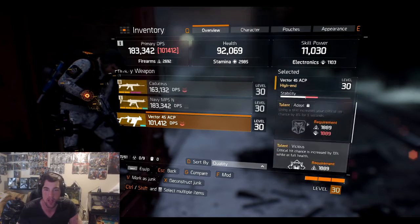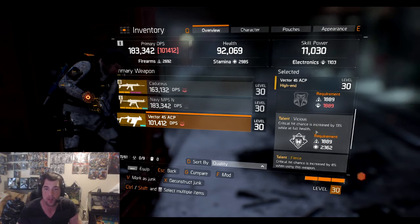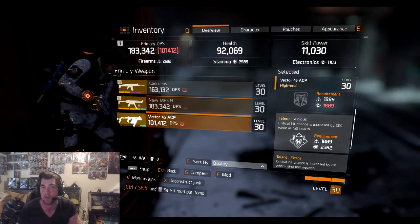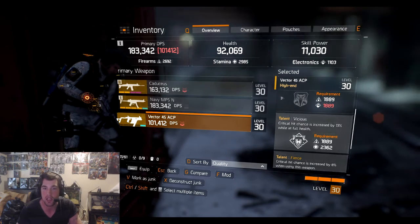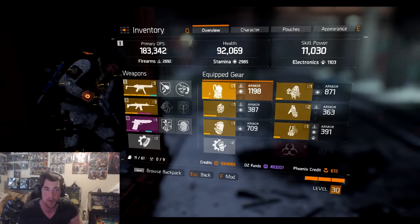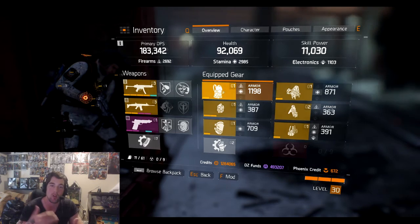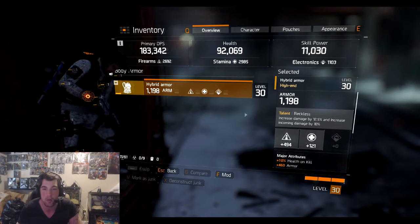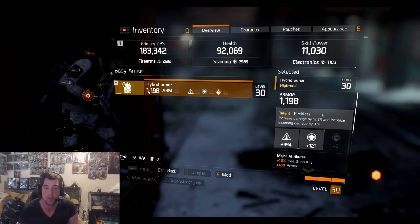On the Vector I've got Vicious and Fierce, which are great for PvP. If these two were on my MP5, it would probably do about 200k DPS. All I'd need on this Vector is Deadly — I need Adept to become Deadly. Basically once you get all high-end gear, it becomes an optimization game and you have to re-roll, keep re-rolling until you get good talents. Same thing with this hybrid armor — the talent Reckless is great: increases damage by 12.5% but increases incoming damage by 10%.